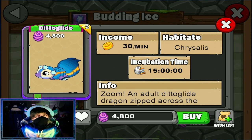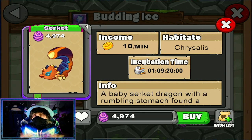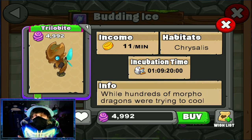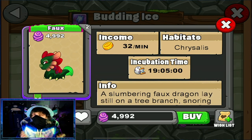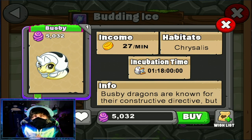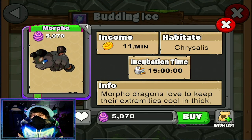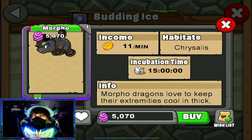For the Diddle Glide dragon, breed the Dusk Wing and Lace Wing. For the Violetta dragon, breed Diddle Glide and Foe. For the Circuit dragon, breed Busby and Rhinotorch. For the Trilobite dragon, breed Foe and Rhinotorch. For the Foe dragon, breed Glowing and Swallowtail. For the Bisbee dragon, breed Lace Wing and Marble Tail. For the Rhinotorch, breed Marble Tail and Swallowtail. For Morpho, breed Diddle Glide and Gildemaine.